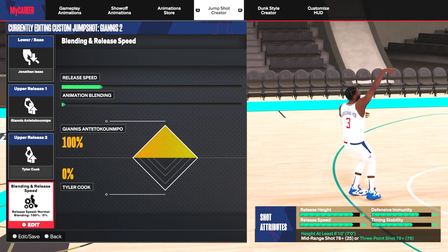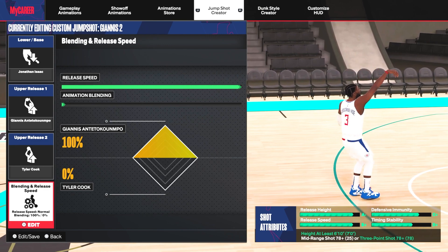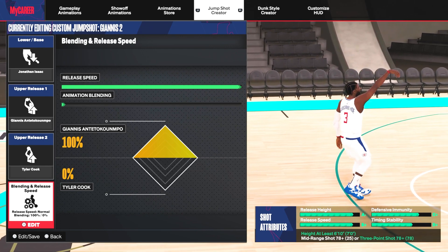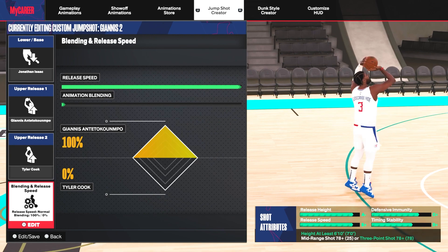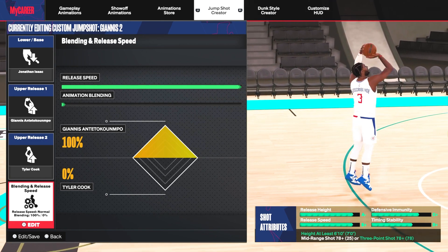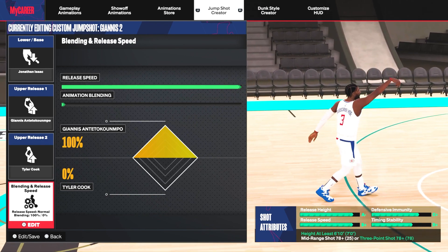I was using Tyler Cook as the second release because there was an upper release putting my shot in the red — I didn't have my three-ball high enough to use that jumper. Tyler Cook apparently lowers the shot requirement enough without really affecting the shot stats, so you can use it. But honestly, this is what I'm using and it's cash. Release it right as he's pushing the ball away from his forehead — it's money. You've seen it in the gameplay, it's money.